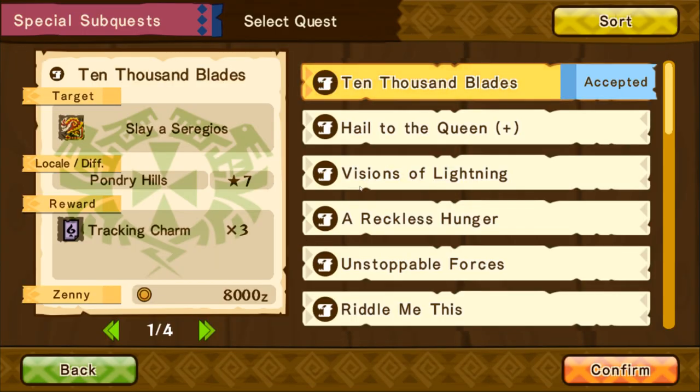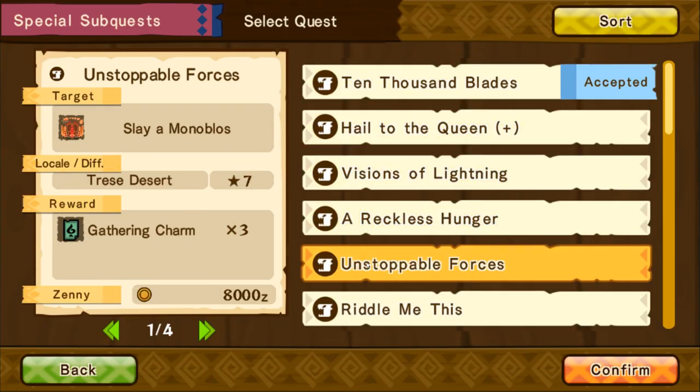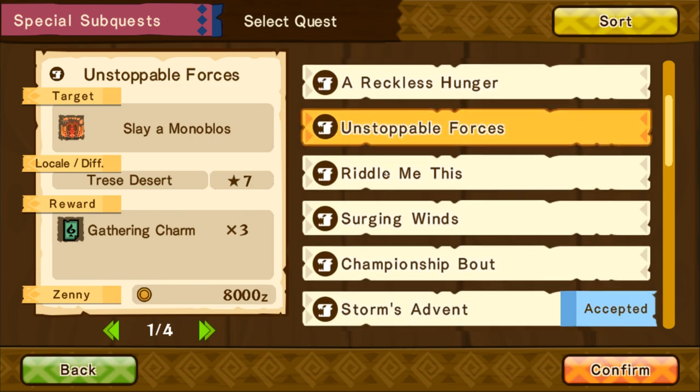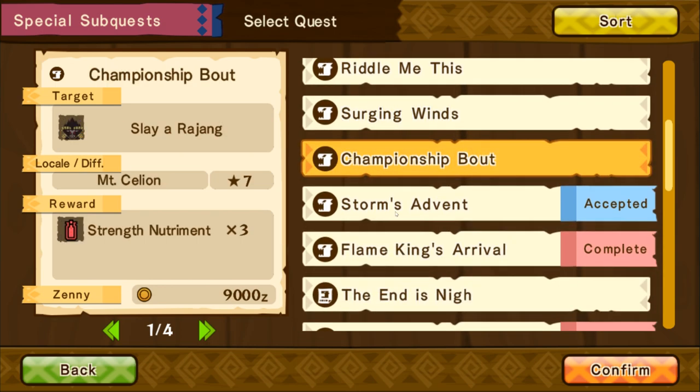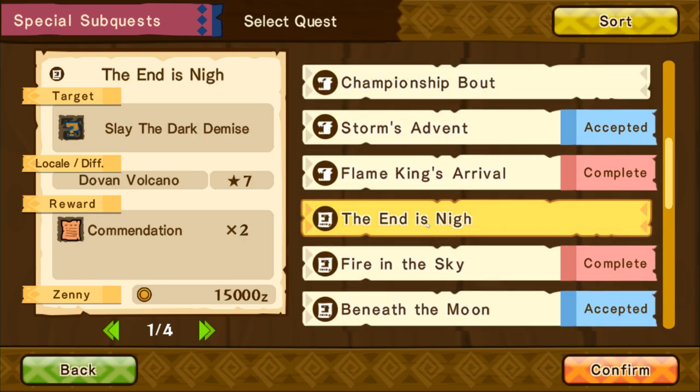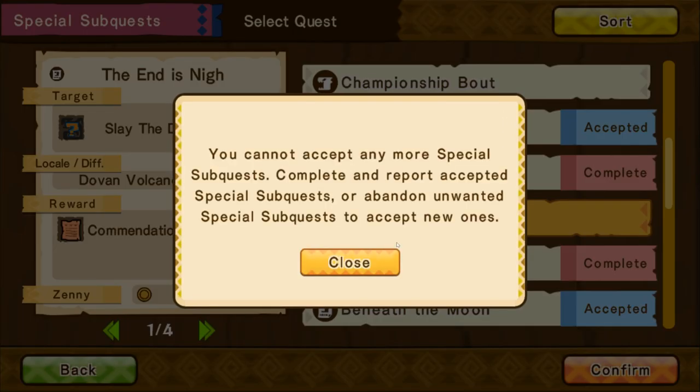Let's go ahead and do that. It's a question mark monster on this board. We still have to slay Monoblos — we haven't done that or the white one either. We've got Sandberry off. We've got Rajang here. The end is Knives, so we have to slay the Dark Demise. This is in the Dovin Volcano and we get two commendations for it.